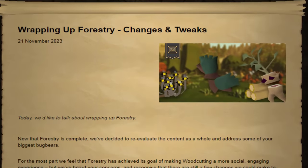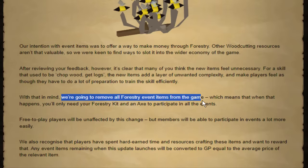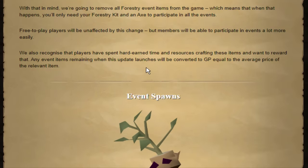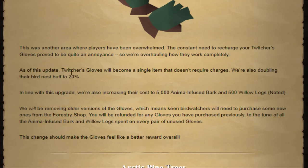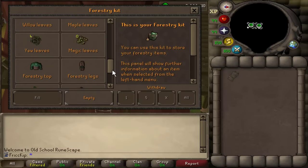They've changed Forestry — Forestry Part 3. We're going to remove all Forestry event items from the game, which means you'll only need the Forestry kit and axe to participate in the events. Any event items you had when the update launches will be converted to GP. It sounds like you can't just be bankstanding to be able to do the events — you can do them, but you get way less XP and you can't obtain uniques or bark. So you actually have to woodcut now to do the Forestry collection log. Twitcher's gloves now don't have charges, it's just a single item that works forever. However, this update has not entered the game yet.